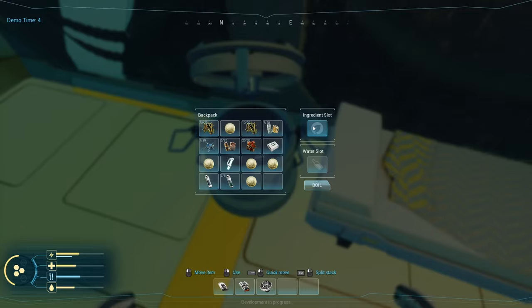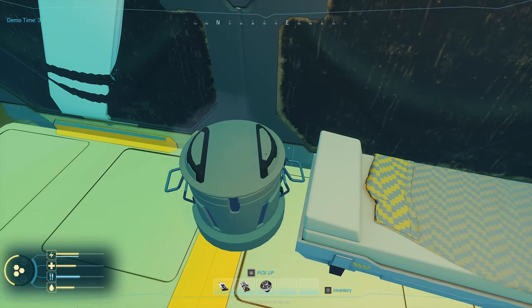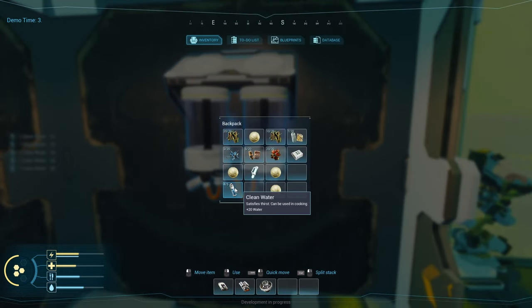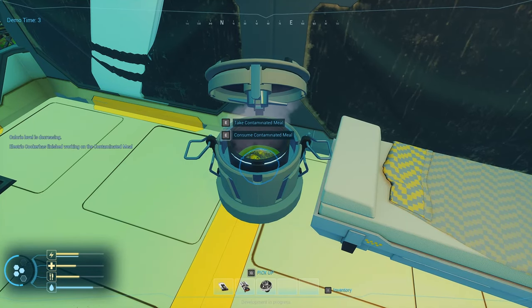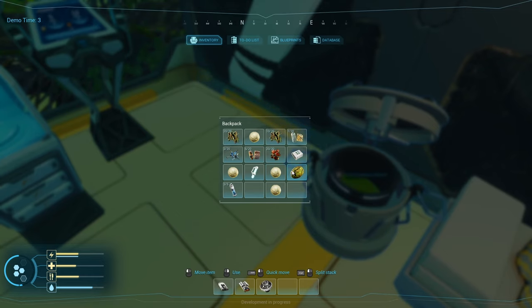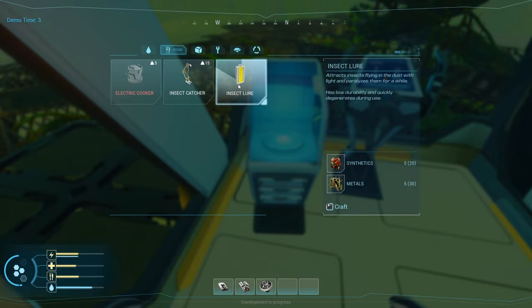So let's pick up these melons because since I have the cooker, maybe I can cook them and not get infected. Let's see if that's the case. Cooking station — ingredient slots, water slots. Boil. Nicely done. Let's pick up the water — it's all clean. Nice. Contaminated meal — so I don't think I should eat this thing. A meal cooked with dirty water has nutritional value but is also harmful to health. Minus 10 health. But it doesn't give me the virus at least. I don't think it's a good idea to eat this stuff — I'm just gonna do more lure and try to get more bugs.